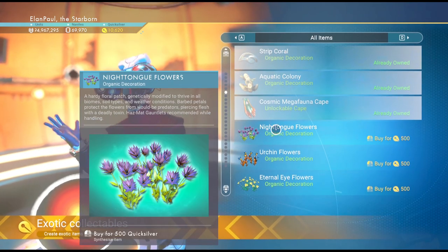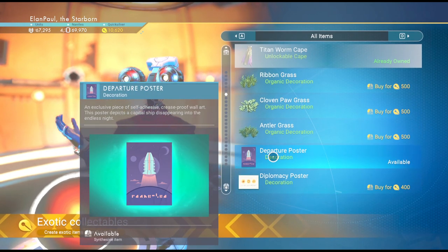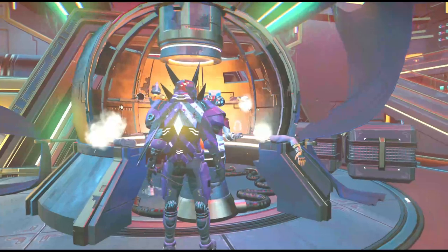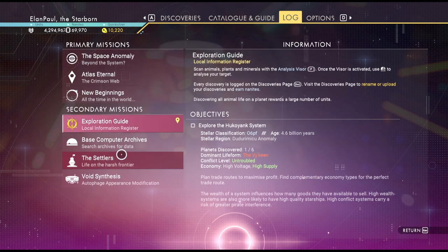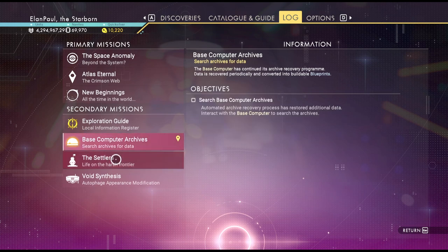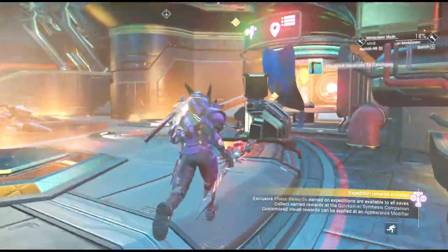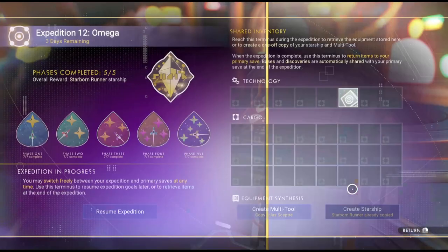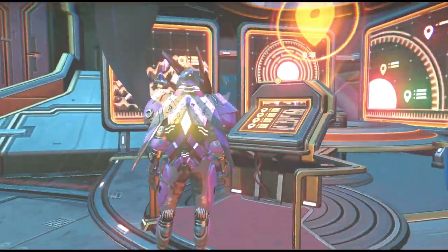I can buy others if I want. There are some I haven't purchased yet. If you go to the exploration guide, there's not normally going to be a whole lot going on. Interestingly, this does not have the community research in here anymore — that's because the research has been diverted to a new terminal. This terminal over here is now the expedition terminal. So you'd come here for anything you want to do, including expeditions. Watch out for this in the next update.